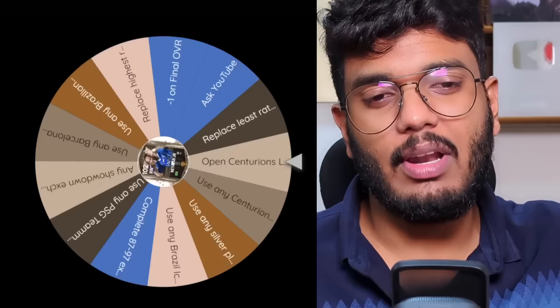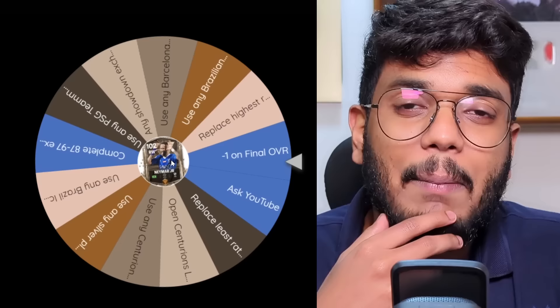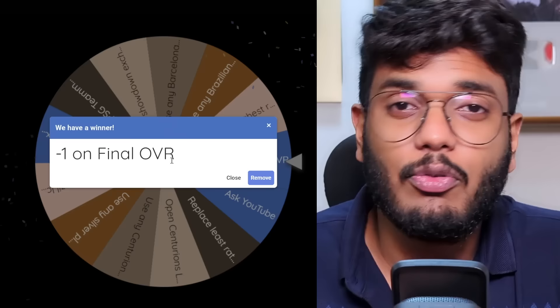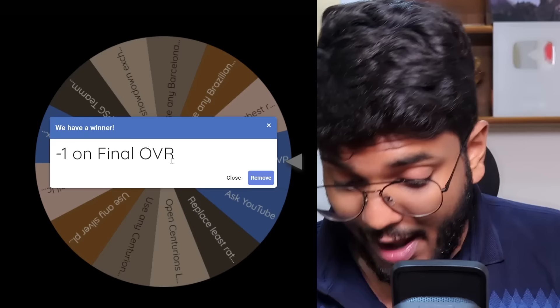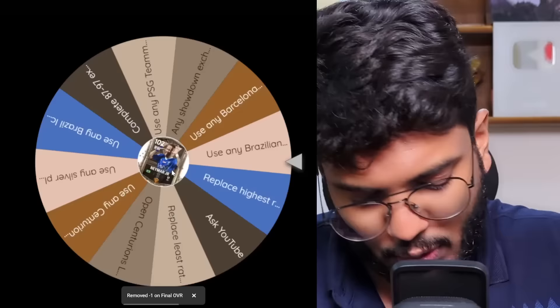Next spin — and it's 'minus one on final OVR.' So if I reach 95, I have to deduct one, making it 94; if I reach 94, it becomes 93. That's unfortunate, but we're doing well so far. Let's look at the next option.